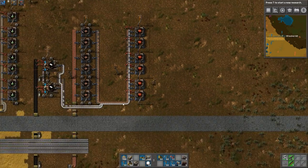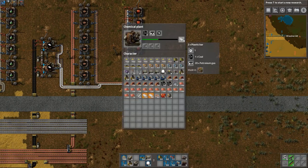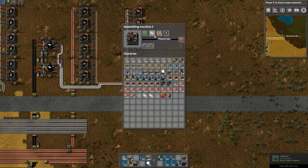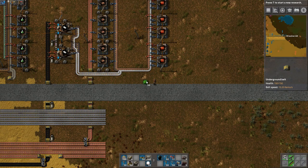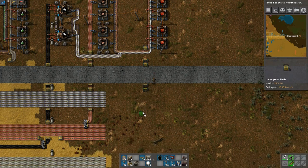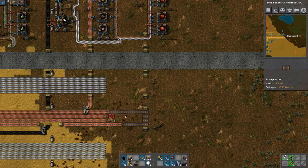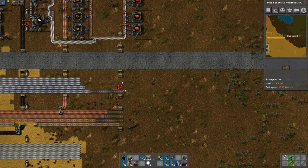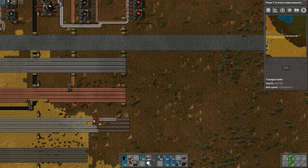There we go, that's beginning. How fast are these able to produce? They produce two every second. This is consuming a lot per second. I can't wait to get the blueprint for just four straight lines of belt so I don't have to keep doing this manually. I'm really ready for logistics robots.